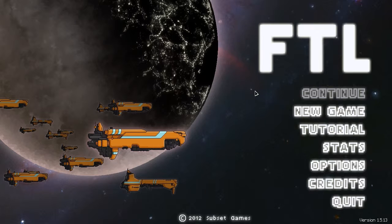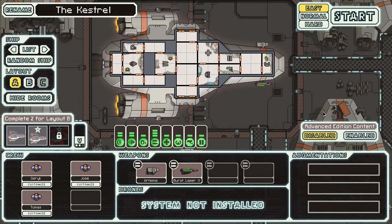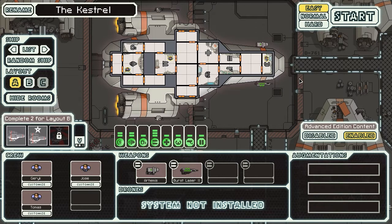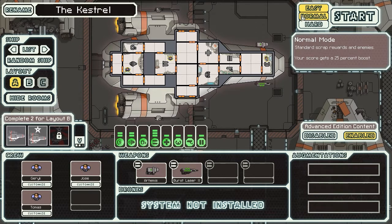As many of you know, there is new Advanced Edition content — let's enable that. I haven't played it yet. The pop-up says: new systems, weapons, alien race, and more — recommended for experienced players. I don't know if I'm that experienced. I think I've beaten it on normal once, just once. There's a hard mode now — I don't think that was always there.